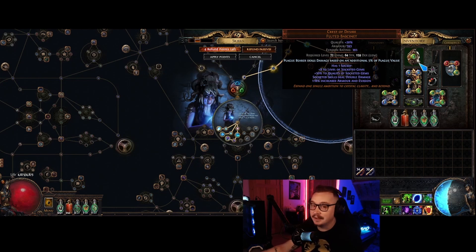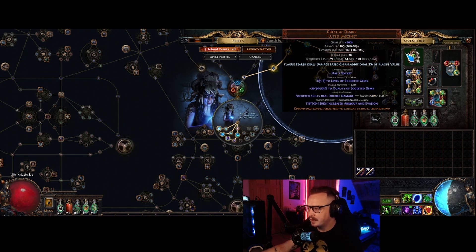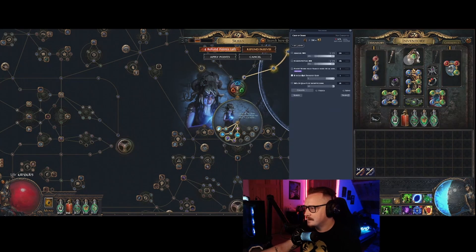Most people are probably using those amulets for the three-to-one recipe, so it might be challenging to get if a lot of people play this build. A plus one amulet with life and multiplier will give you more overall damage through blade vortex, but the goal of this build was to make the juiciest plague bearer possible and have plague bearer carry the damage. The helmet — I have a perfect 850 here that I got for three divines a couple weeks ago.